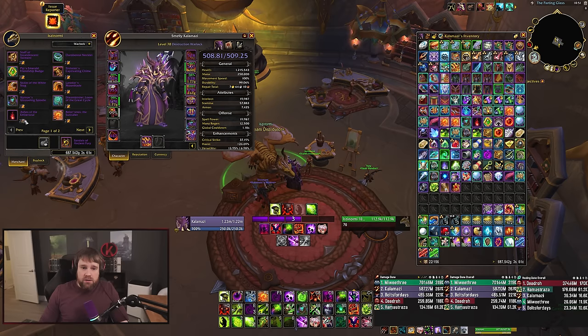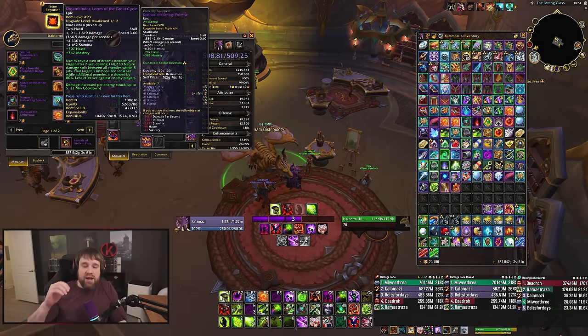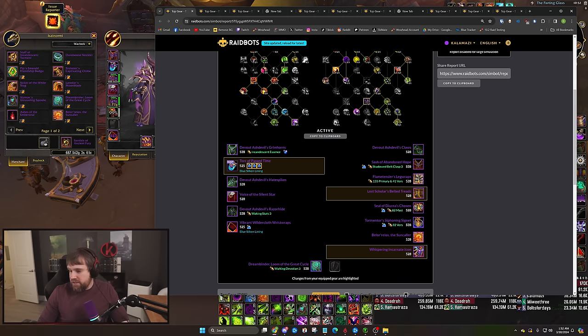The big item I want to highlight from Dream is Dream Binder, Loom of the Great Cycle — the staff. We're not playing Iridol next patch; Dawn of the Infinite is around but won't be in the M+ cycle. Item level matters a lot on weapons — major intellect, major secondary stats — and the on-use is not bad, similar to Iridol's on-use but just a pop-on-cooldown version. Weapons at higher item levels are consistently your biggest damage increase, whether through crafting or otherwise.